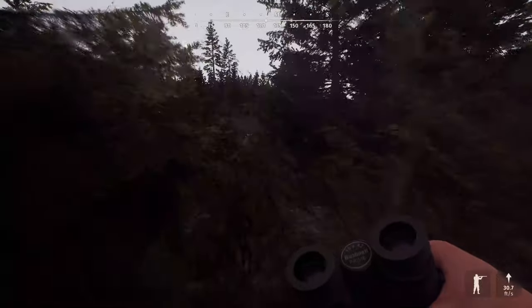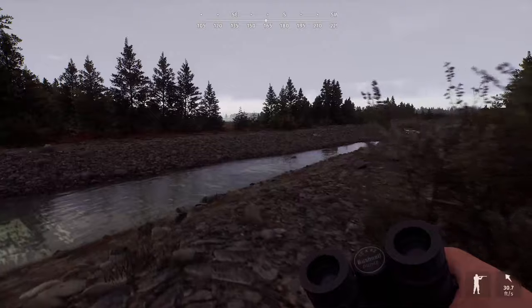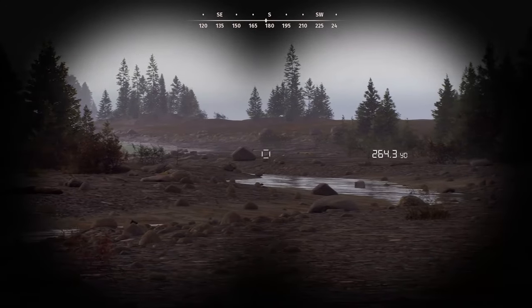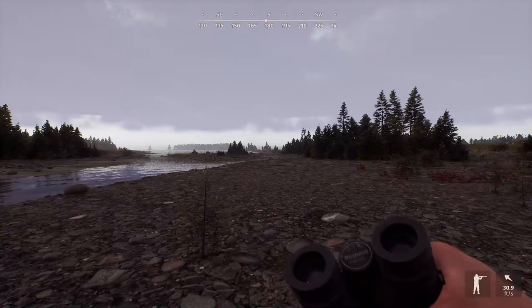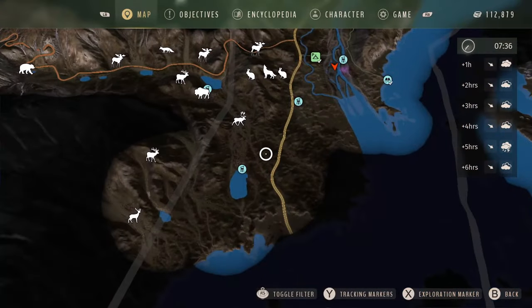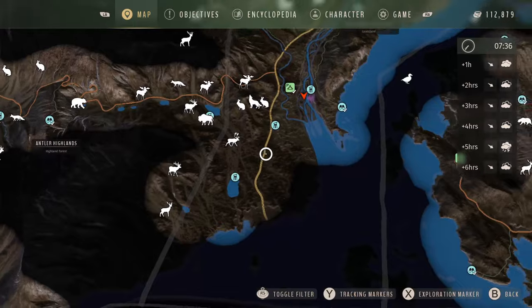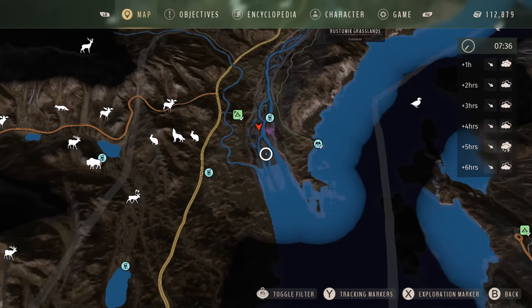I have one more spot down here I like to look for fox. Most of these places you're going to have access to your buggy or jeep, which makes it a lot easier. For this other fox spot, they're going to spawn right behind that big rock. Down south here, if they don't spawn there they'll be in this little area, but they often end up right here.